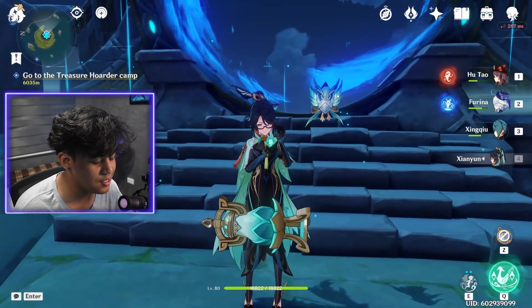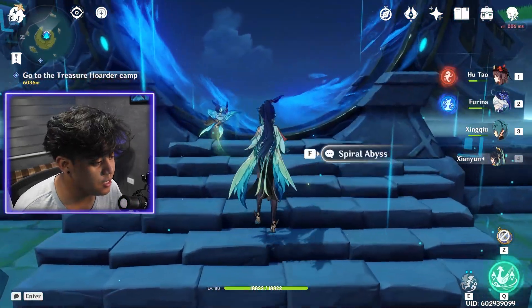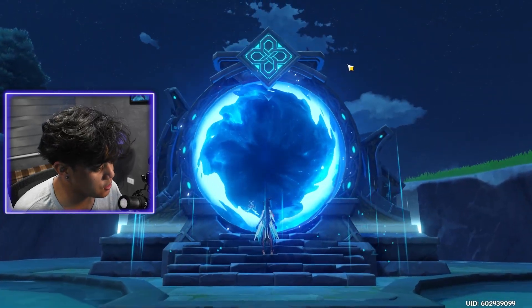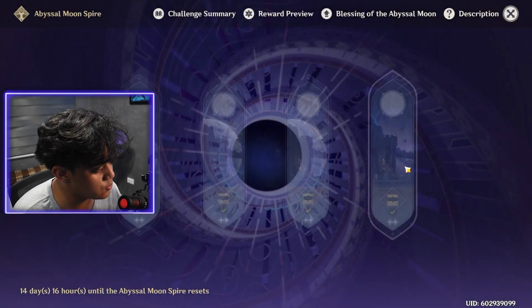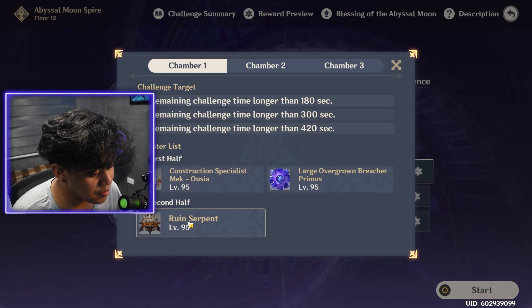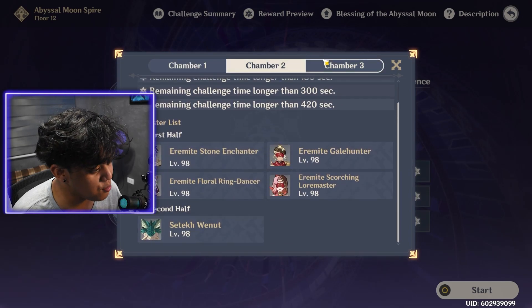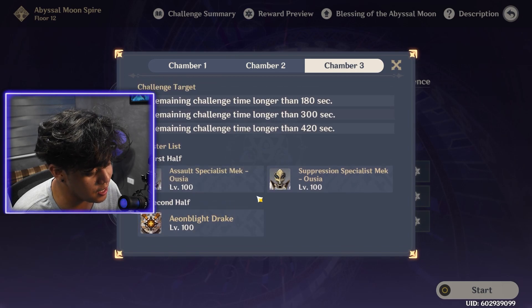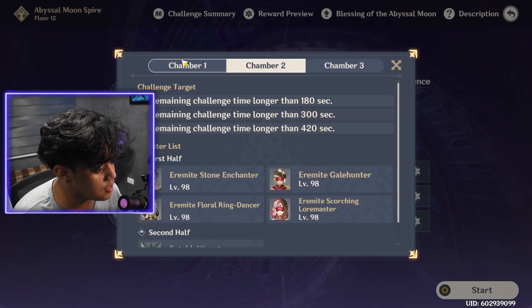Xianyun is a very fun character to use. The new Spiral Abyss just got updated and holy shit, the second half of floor 12 is fucking insane — it is going to be annoying. Look: Ruin Serpent, Weenut, Seetheкий Weenut, and then a Blight Drake. Blight Drake is the easiest out of all three.